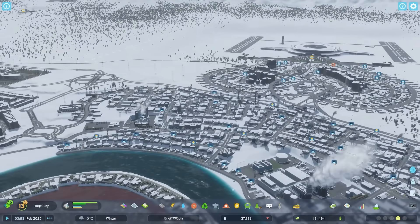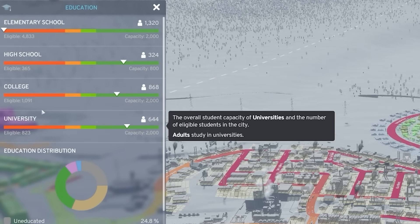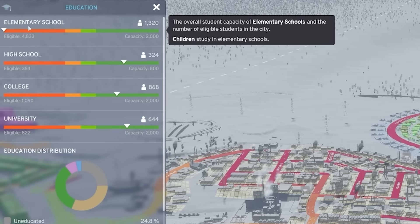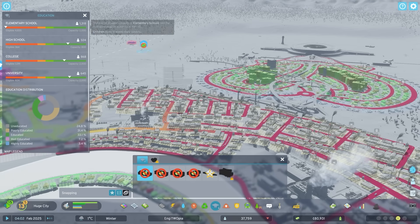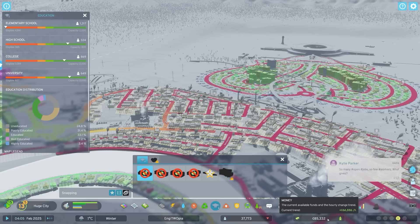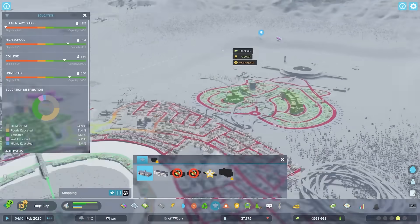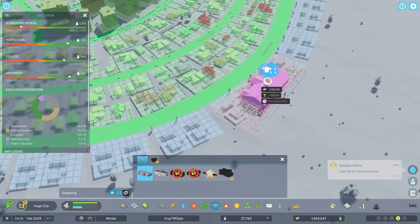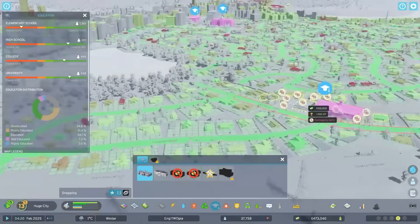Why can't the company find enough employees with higher education levels? Well why not, we are educating people are we not? Looks like whilst I've been growing my university, college, and high school - they're all pretty sorted - I failed to add elementary schools. We have 4,800 eligible students that are all going to turn into architects. I need to get onto schools fast. They cost 100 grand so every two hours I can build one, but I'm impatient so I'm taking a 500 grand loan.